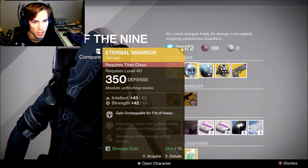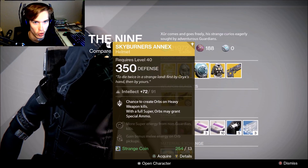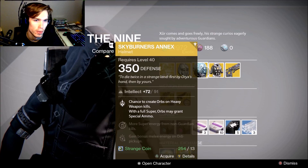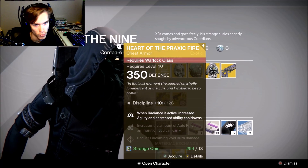It's kind of cool I guess. For the Hunters, we are getting Skyburner's Annex — chance to create orbs on heavy weapon kills with full super, and orbs may grant special ammo. For Warlocks, Hard to Practice — fire when Radiance is active.